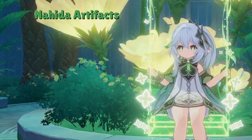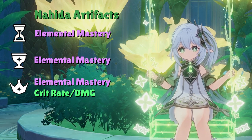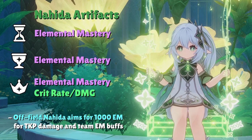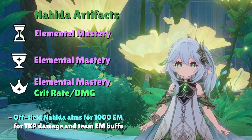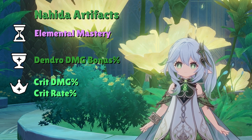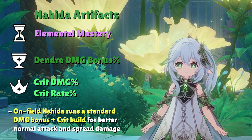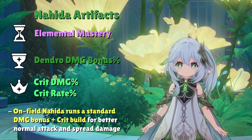For a supportive off-field Nahida, go for triple EM in the Sands, Goblet, and Circlet, with the Circlet optionally replaced by Crit Rate or Crit Damage once you approach 1000 EM. Do not go over 1000 EM as overcapping will reduce stat efficiency. For an on-field DPS Nahida, use EM in the Sands, Dendro Damage Bonus in the Goblet, and Crit Rate or Crit Damage in the Circlet, since raw damage from attacks and Spread reactions benefits more from Dendro Damage and Crit stats. The exception is a Nilou Bloom team with on-field Nahida, where you can still go the triple EM build.